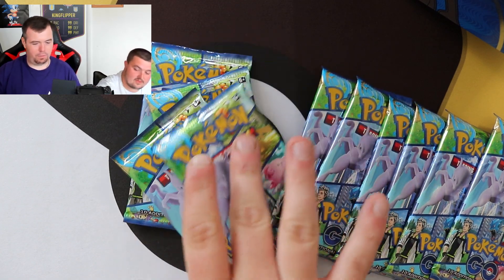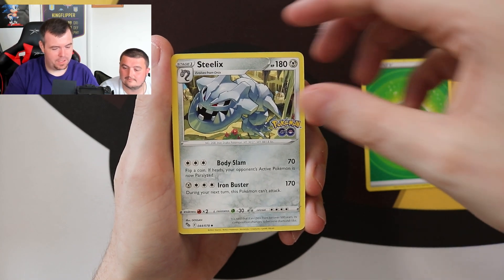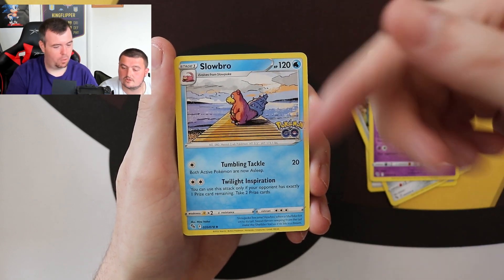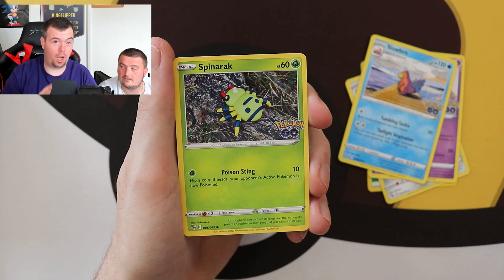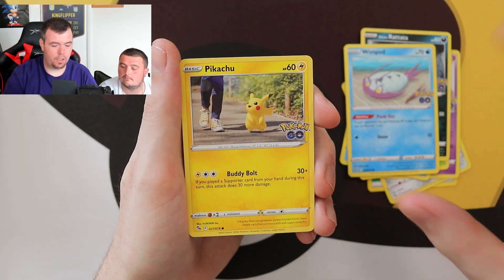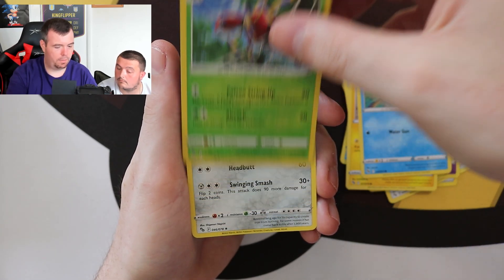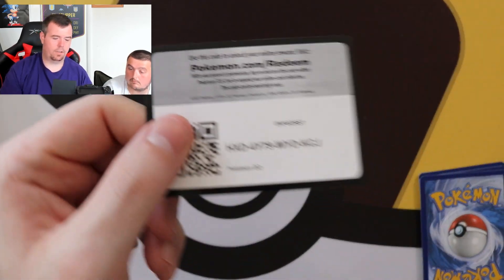Pack one — Steelix, Slowbro. So we are looking out for, if most of you don't know, in the reverse holo set, Alolan Rattata and Wimpod — if you get a Ditto in the corner it's the first ever peelable Pokemon card. Pikachu, Squirtle. The reverse holo and the first rare is a Melmetal, which you will see a lot of. QR codes — I know some people are interested in them.